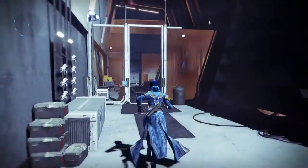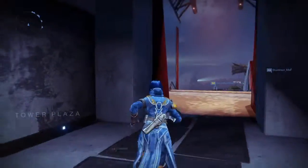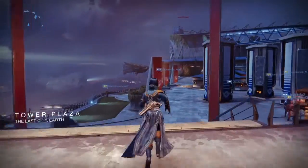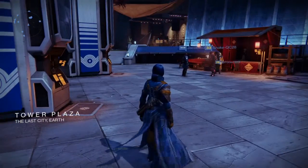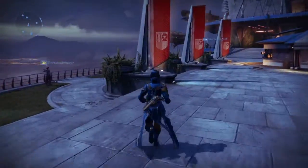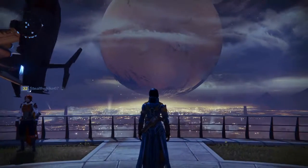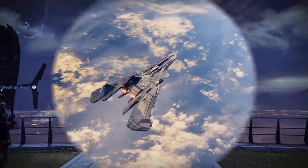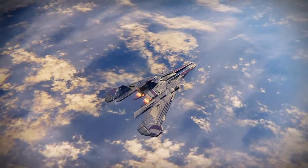We're going to go do some bounties and level up our character, because we need level 15. And once we're done with that, we're going to do a quick bout in the crucible. So we are on our way to the Cosmodrome.